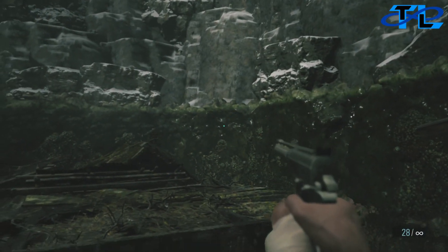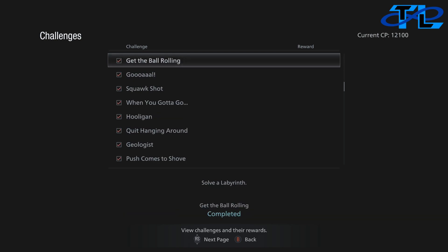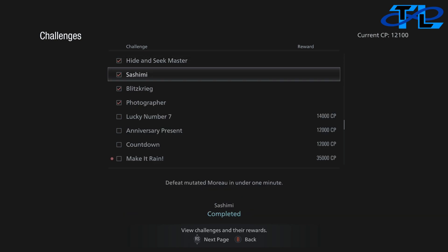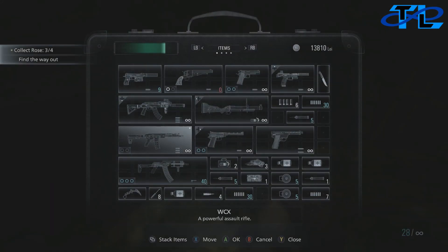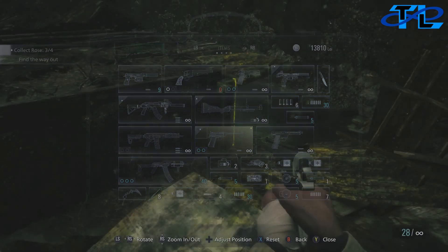What is up everyone, Paul from Soundless Productions here. Today you guys requested it and we're gonna do it — we're gonna go for the Shishimi challenge in Resident Evil Village, and this is how you beat Moreau in under a minute. This is not that hard once you have the STAKE fully upgraded. Once you have it fully upgraded with all its stuff and infinite ammo, you can kill Moreau in under a minute.